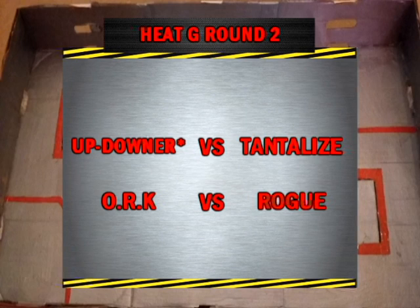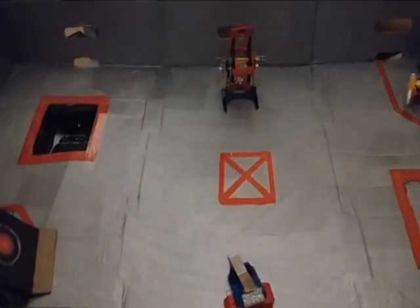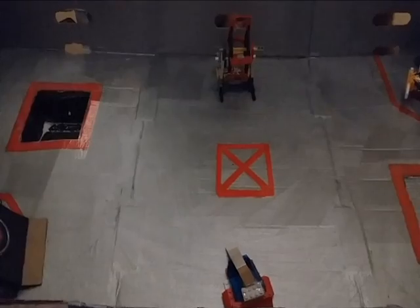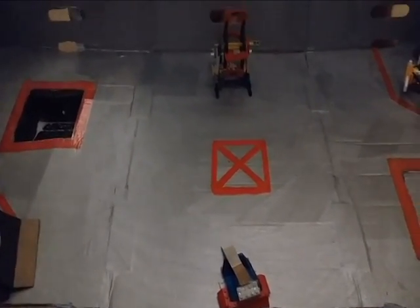Next up we see Up Downer versus Tantalise, and later the very impressive Rogue versus the very impressive ORK. First up, Up Downer versus Tantalise. There's Up Downer — it was very impressive in its last round with that flipper. Could do well here, and Tantalise also very impressive with that spinning weapon — could do some serious damage to Up Downer this one. 3, 2, 1, ACTIVATE!